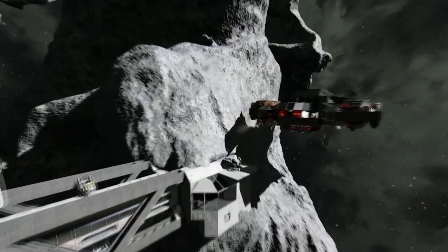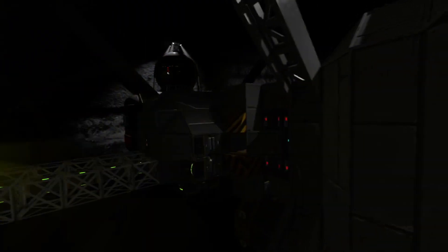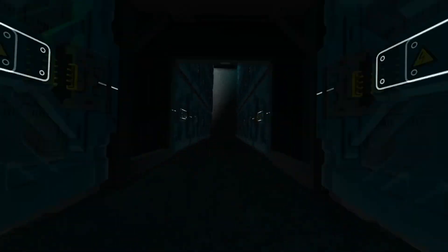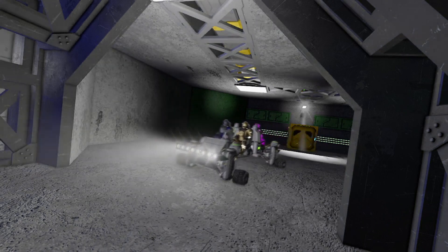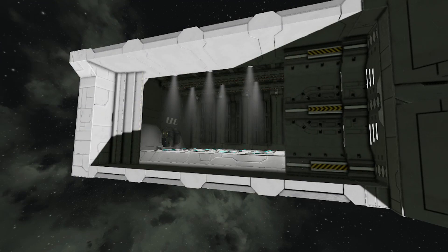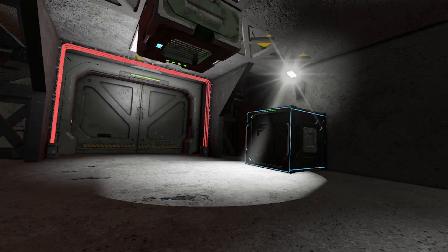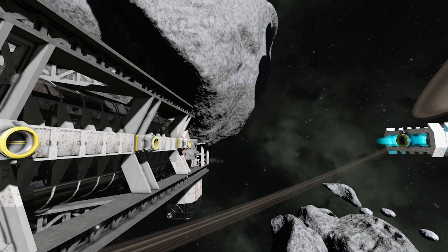Welcome back to our Space Engineers Salvage Survival Playthrough. Joining me are Fuzz, Dan, Thundra, and other members of the Court of Fools. Our rules this time are fairly simple: Small Grid and Static Large Grid are free to build. Free-floating Large Grid can be salvaged or built in our construction hangar. If you're interested in more, do the YouTube chant — like and subscribe.